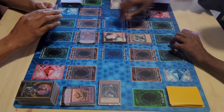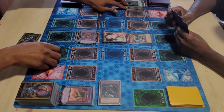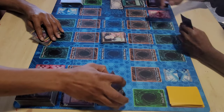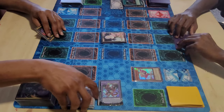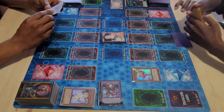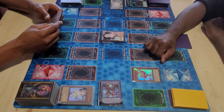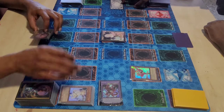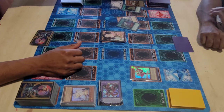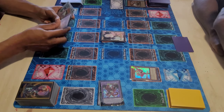My opponent opened the perfect going-second hand: Lightning Storm for Verte and Dark Law, Hanky Panky for my DPE, and Called By also — all three super effective. But I figured if he's got all that, there's no way he also has an extender. So I go ahead and Ash his little Live Twin monster. I still have two other hand traps in hand just in case, but he doesn't have the extender. He also had Ghost Ogre, so if I hadn't had Mass Change that would have been a bad situation.